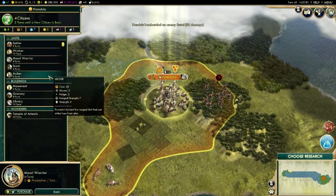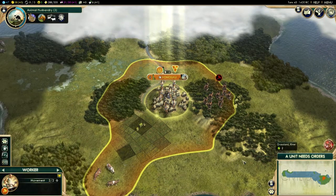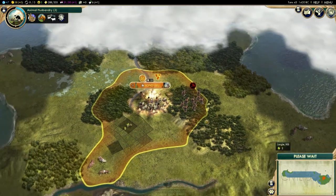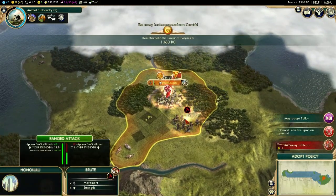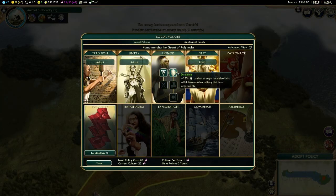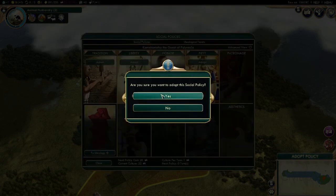How long would it take for an archer? We'll build another warrior first and then do the archer. We definitely have to take out some of these barbarian camps. And hopefully the city-states over here will help me a little bit. 15% combat strength for melee units with an adjacent military unit, or 15% production when training melee units — I think we'll do that.